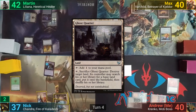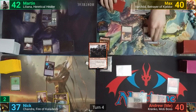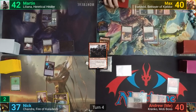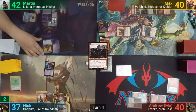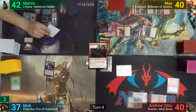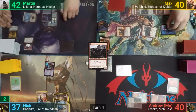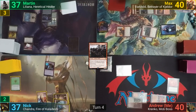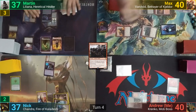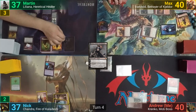Max plays a Ghost Quarter and pays to cast Hanweir Garrison. He pays 1 to equip it with Swiftfoot Boots and goes to combat, swinging both creatures at Martin. This triggers the Garrison to make 2 1/1 red humans that are tapped and attacking. Martin blocks the Garrison with his Skeleton and takes the rest. With Varchild connecting, Martin creates 3 1/1 red Survivor tokens, and since the Skeleton dies, gets to transform Liliana and makes a Zombie token. Max passes.